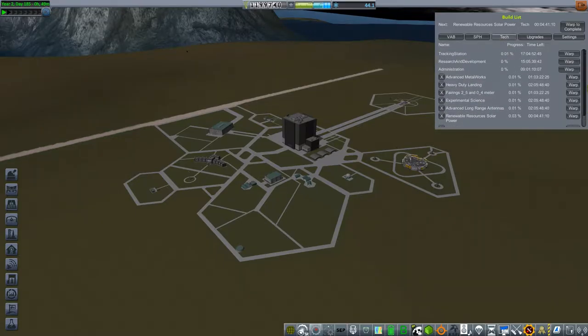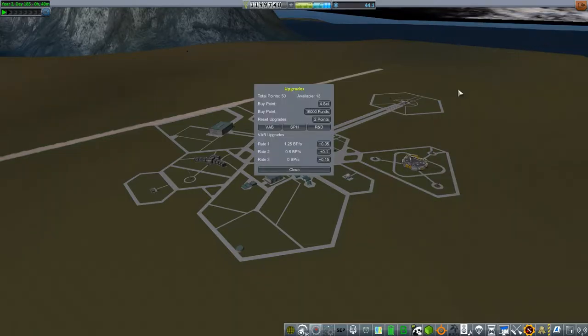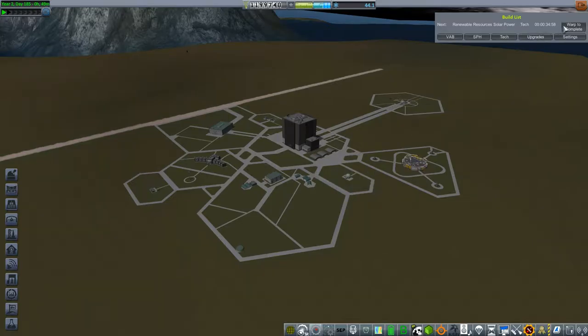Let's look at construction time for my tech upgrades — quite a few. The tracking station is going to take 17 days. I've got 13 upgrade points available. I'll go to research and development and increase from 32 science a day to 256 science a day. I'll increase my shipbuilding time up to 1.65, and a secondary up to 1.8. Now I'll warp through all this.